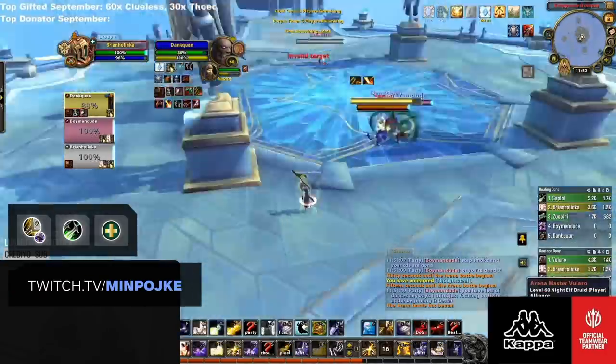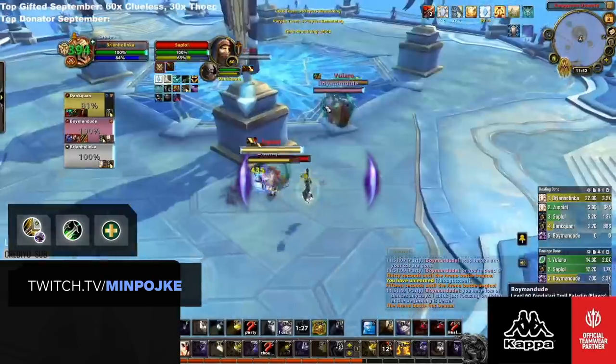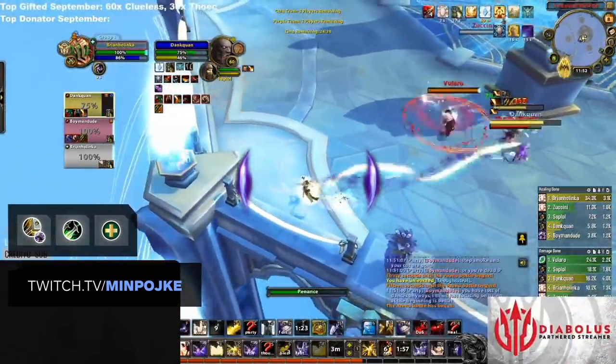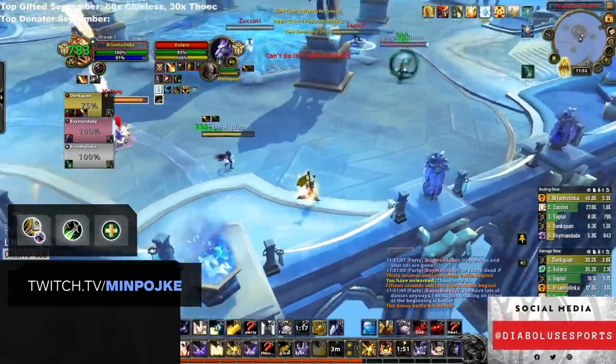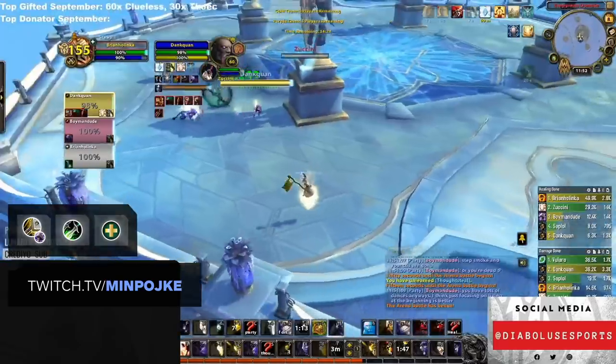A more unique composition worth mentioning is Retribution Paladin Sub-Rogue. This composition has had previous success combining the insane control of Sub-Rogue with Shadowy Duel, Sap, Blind, and Kidney Shot, while the Ret then looks to unload all his damage. If you're aiming to play this comp, be prepared for very explosive games.